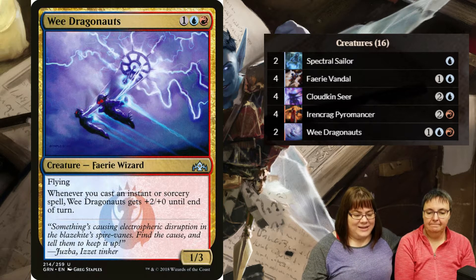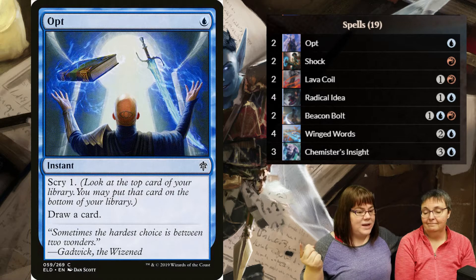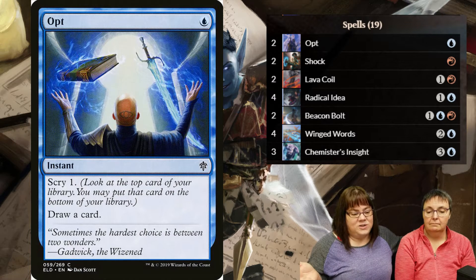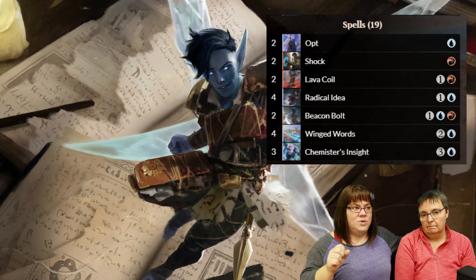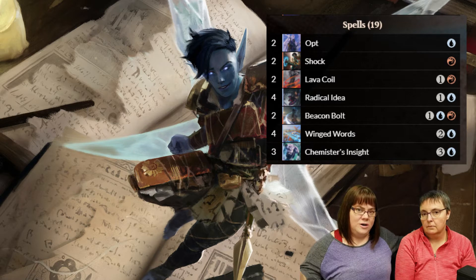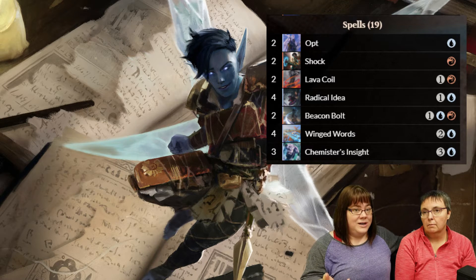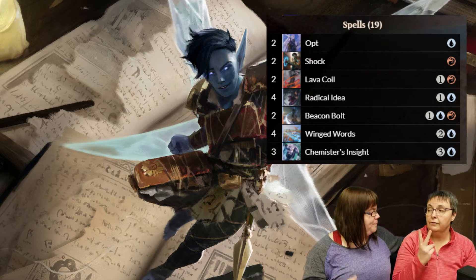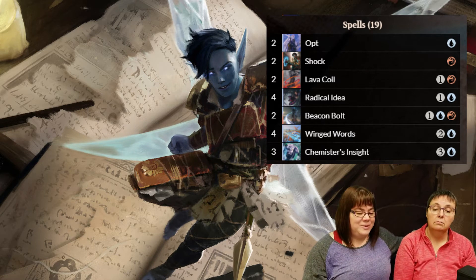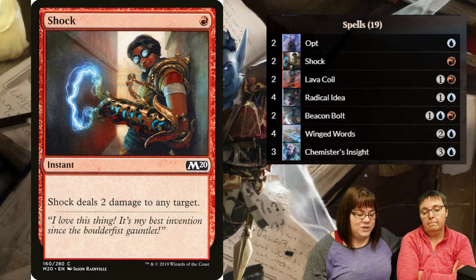Spell-wise, most of my spells have to do with drawing a card. I have 19 spells total. Two Opt, because they only cost one mana and I can use them on their turn as well. It's important to remember: if you use your draw on their turn, you have to draw two cards on their turn, since you've already drawn one on your turn - but it will trigger if you draw two cards on their turn.